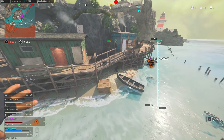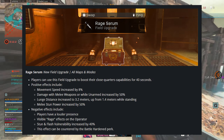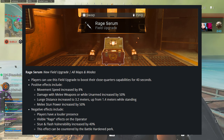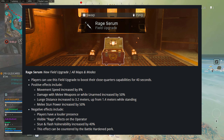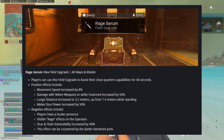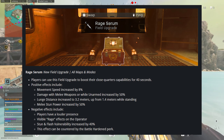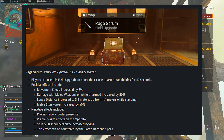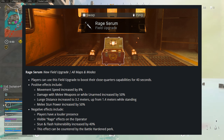You can now find a field upgrade called Rage Theorem. Players can use it to boost their close quarters capabilities for 40 seconds. Positive effects include increased movement speed, melee and unarmed damage, lunge distance, and melee stun power. Negative effects include a louder presence with louder footsteps, visible rage effects on the operator, and stun and flash vulnerability increased by 40%, though this can be countered by the Battle Hardened perk.